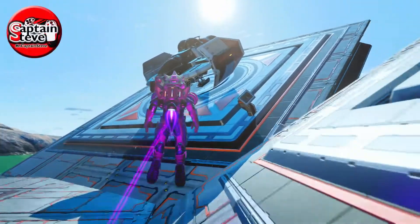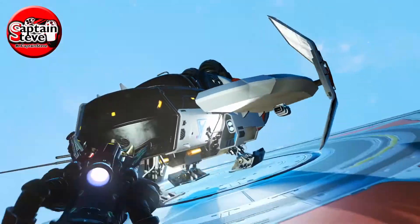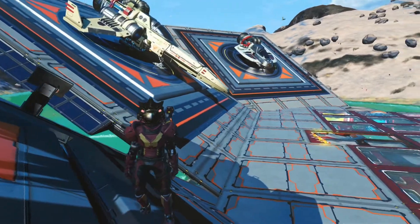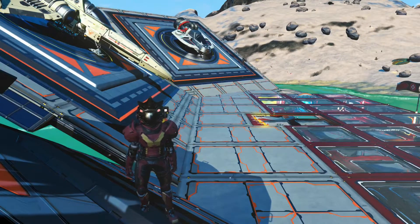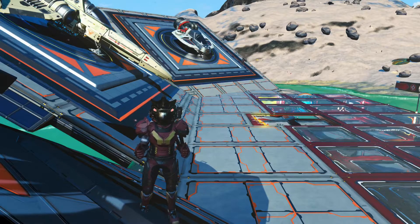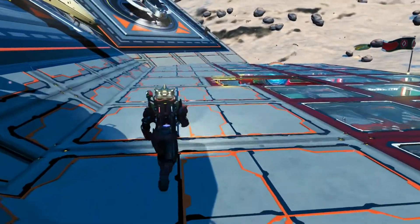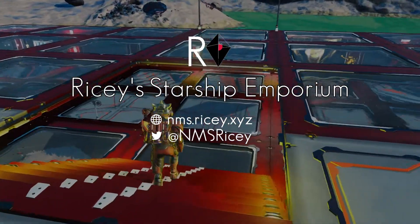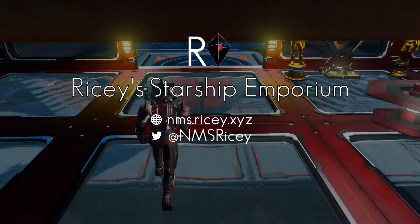We've got Captain Steve's own Ushio's Prize, now called the Captain Steve Interceptor. We've also got Buddha Man's Parallax Auditor, not with us here today but can be seen in last Saturday's special video. They're all chrome, white with red accents. So let's go and take a look at the latest addition.